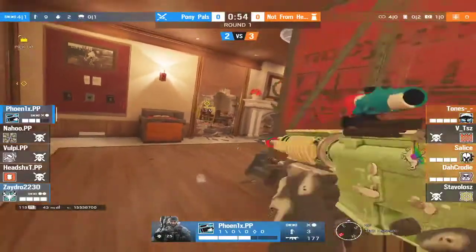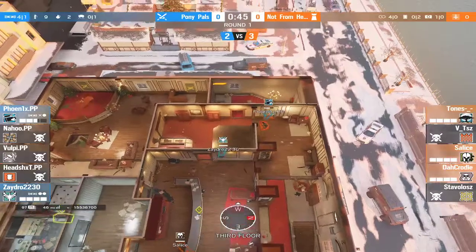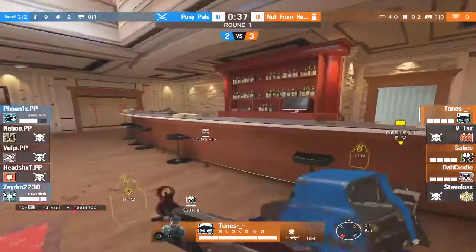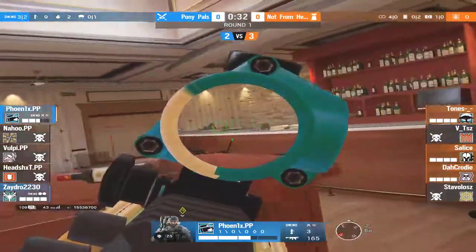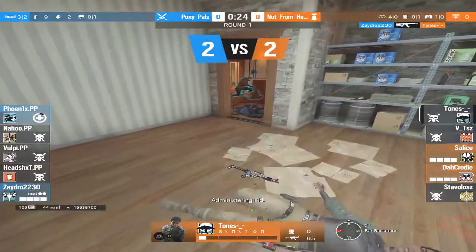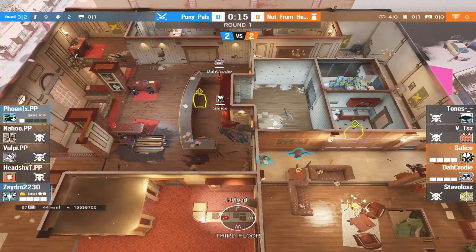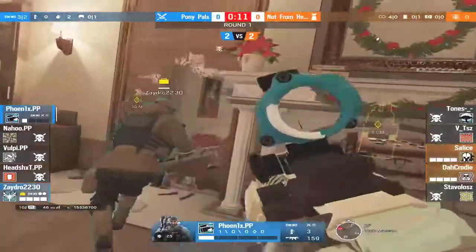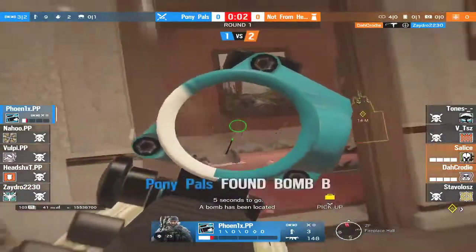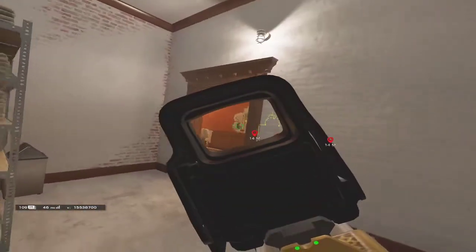There might actually stand a chance here if they can get through, but the Maestro's holding the angle onto site. Buck is flanking up towards Red and Melusi is ready for it — goes for the wide swing, tags him and runs off, about to rotate over. Buck goes to balcony and he's not aware of where Melusi is — the C4 comes out, he's downed, about to confirm the kill. Wolf gets him. Now it comes down to a 2v2, even odds. Mute peeks from White stairs and successfully clutches out the round.